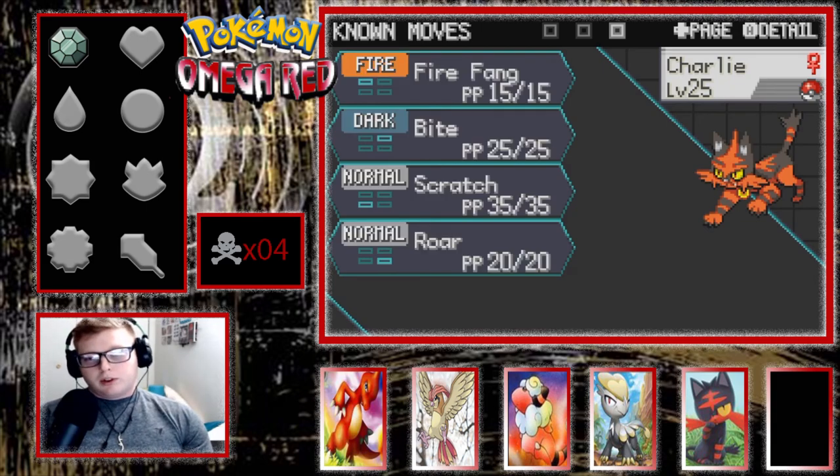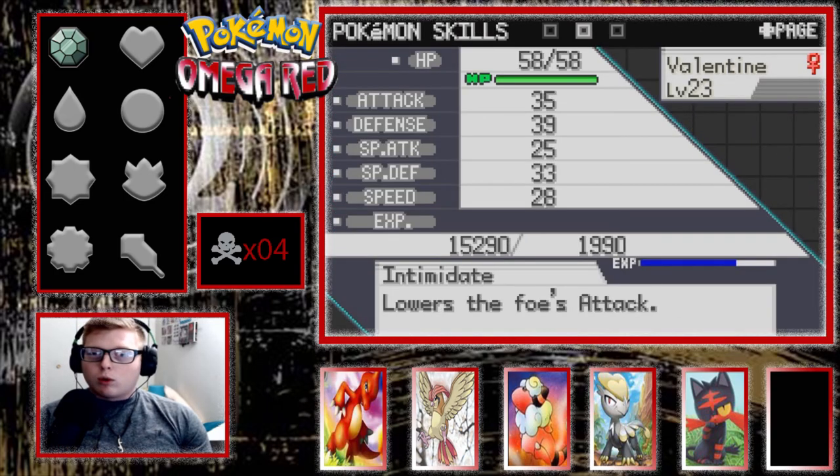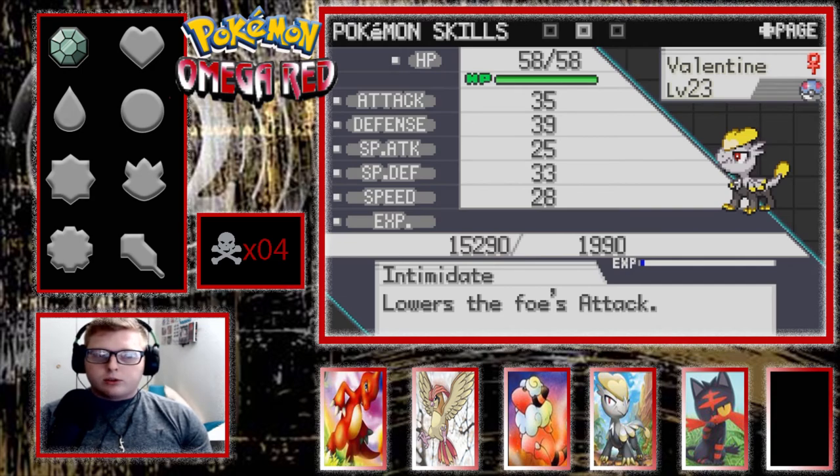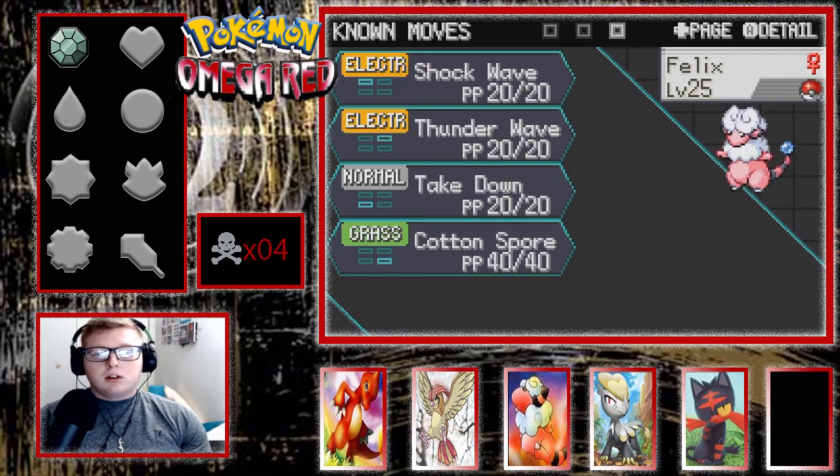I want to pull the Litton out. We have Charlie the Torracat, level 25, Blaze, with Fire Fang, Bite, Scratch, and Roar. Everine the Pidgeotto, still here, level 25 — Tackle, Twister, Gust, Quick Attack with Keen Eye. Valentine is slightly lower level because pseudo-legendary takes a lot longer to level up, but we got Intimidate on him.